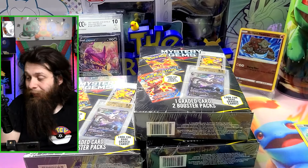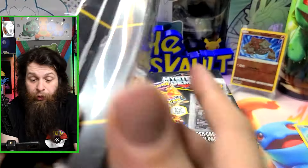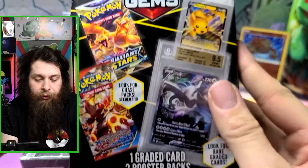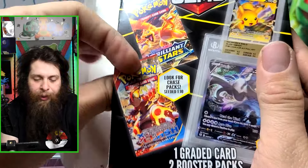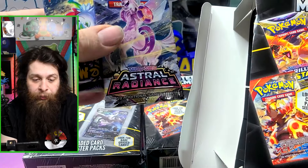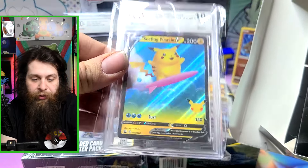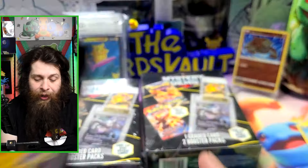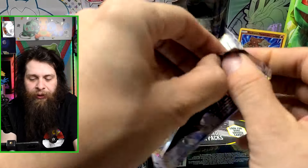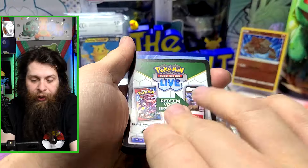The reason consistency is an issue is because you have no idea what base packs are included, and you have no idea what the graded card will be. That said, they do advertise chase packs — the chase packs appear to be one generation older than the rest, in this case Astral Radiance and Brilliant Stars. All the graded cards noticed so far seem to come from tins and boxes sold at Walmart, Target, and similar stores.